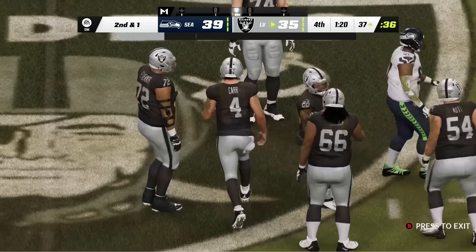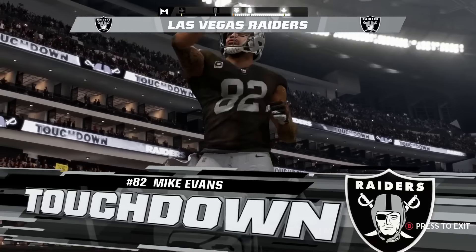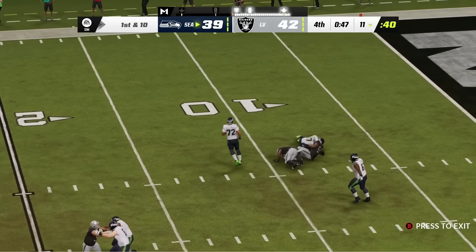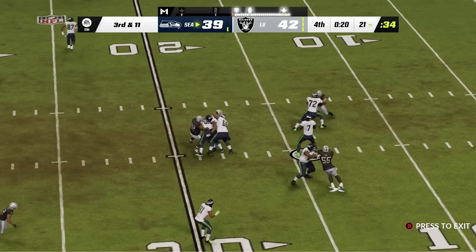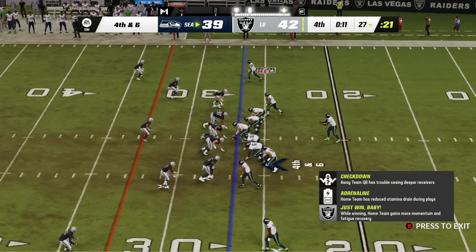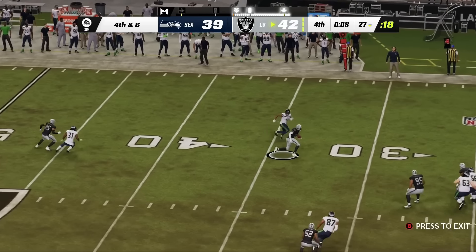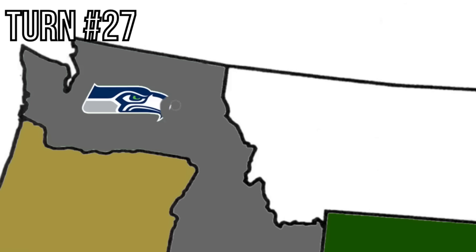Mike Evans literally scores a touchdown right as that's mentioned — 99 overall by the way. It's a three-point game for Geno Smith who needs a full touchdown drive. He wastes time and it becomes fourth and six. After a timeout with 11 seconds, Geno throws a pick on the final play. Raiders win. They steal Jamal Adams, an 89 overall superstar safety. The Seahawks had a good run sitting on the map, but they got unlucky. They're gone.